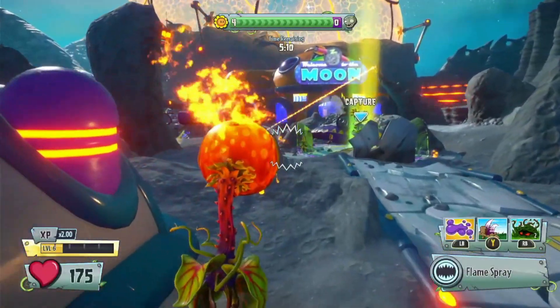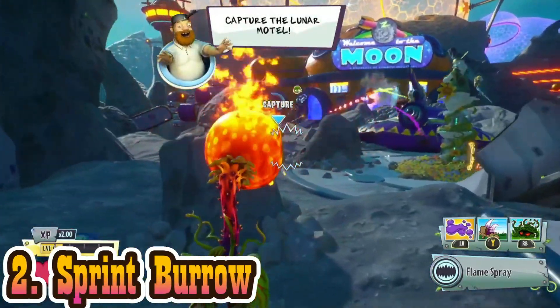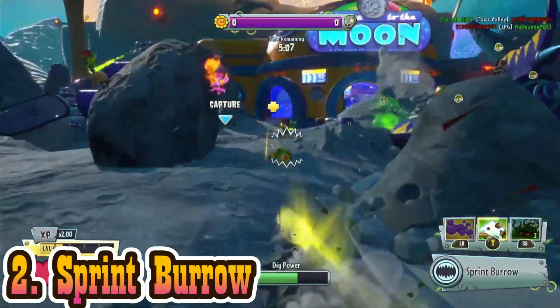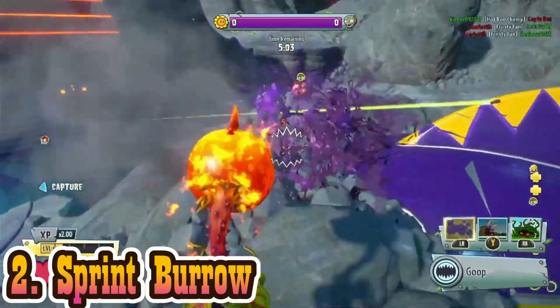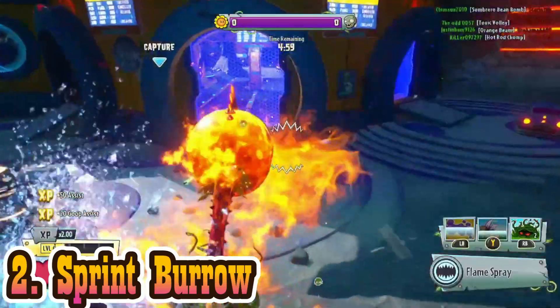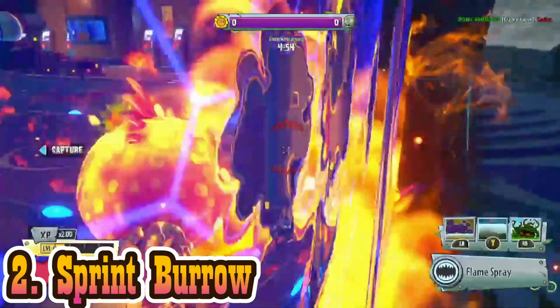Up next on our list, we have Sprint Burrow. Just like a lot of the other abilities on our list, I see no reason to use Sprint Burrow over regular Burrow, or really just in general. I myself, recording this video trying to even get a kill with it, couldn't. It just runs out way too quickly before I can even get to the person. I actually don't even think you can get as far with Sprint Burrow.